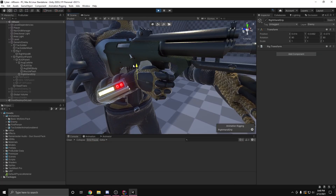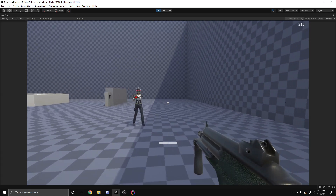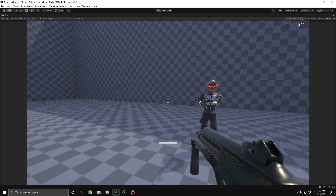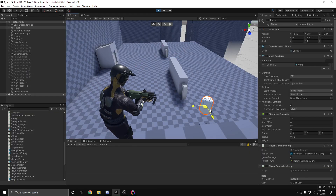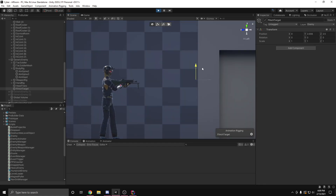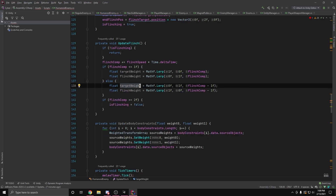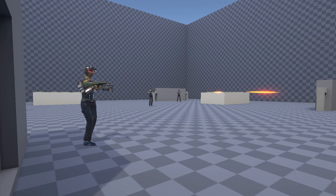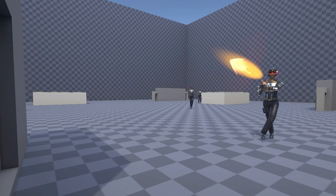Emphasis on easy. So after spending more time than I care to admit, the enemy's weapon will point at the player, and the hands, body, and head will follow in a somewhat natural looking way. Not to mention the enemies now actually aim at the player instead of just rotating to face the player. Now to get the enemies to flinch, all I had to do was blend between the weapon target and flinch target on the body rig, which doesn't affect the rotation of the weapon. So once the enemies no longer looked like shit, it was time to make them not be shit.